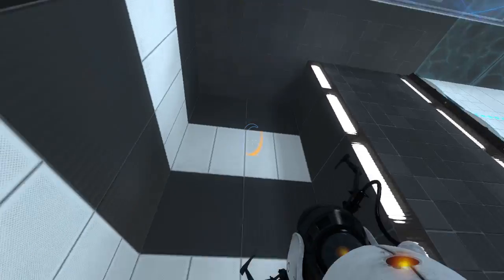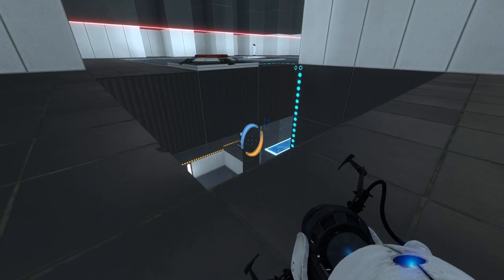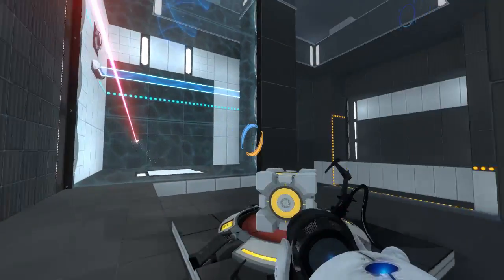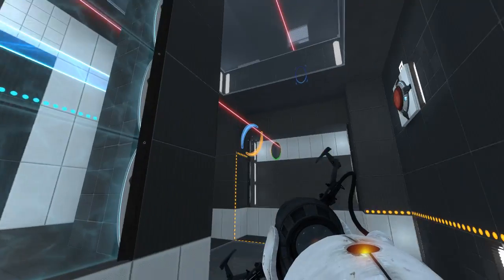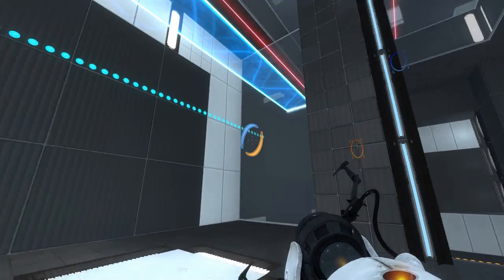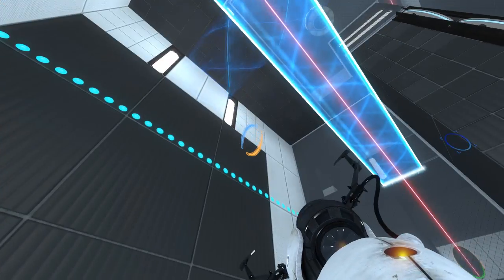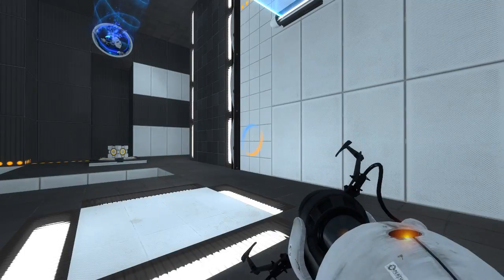And we can walk through this portal. I just wanted to switch my portals around. We'll take this laser and shoot it... there! Ta-da! Now, what's the light bridge for? Ha-ha! Oh boy. What is the light bridge for? Even if we put the cube up there, it wouldn't be tall enough to block the laser, right?